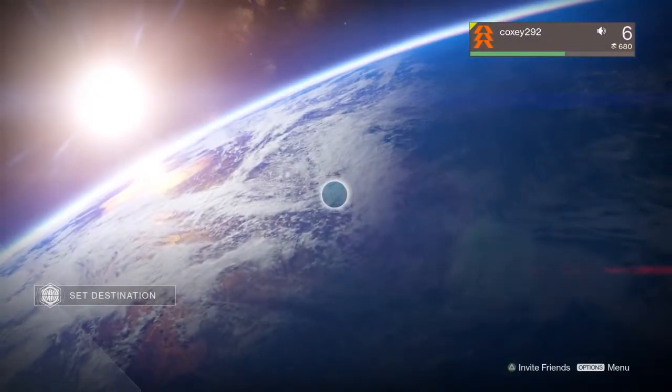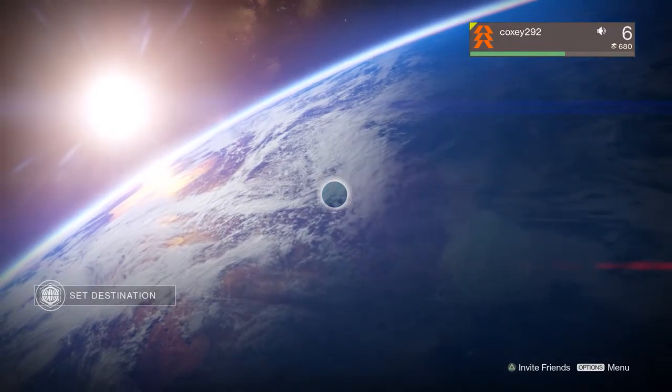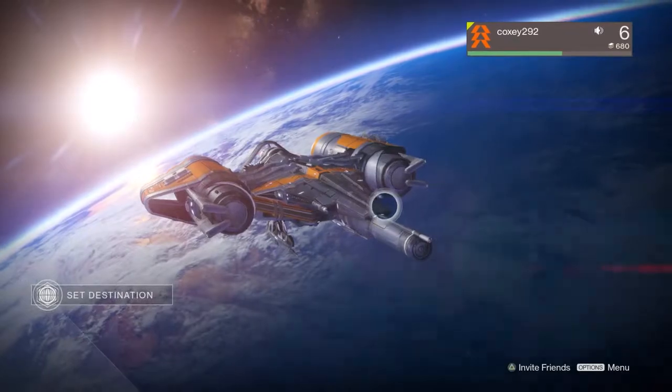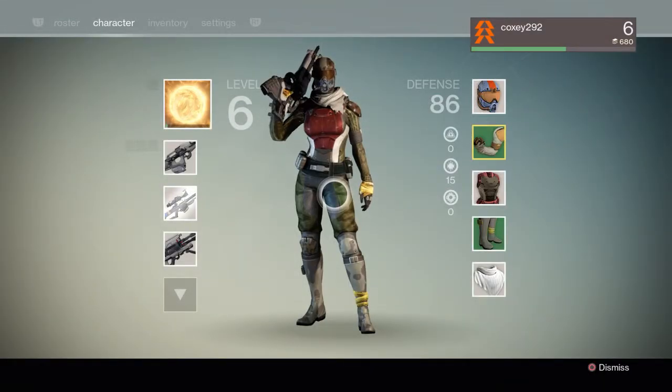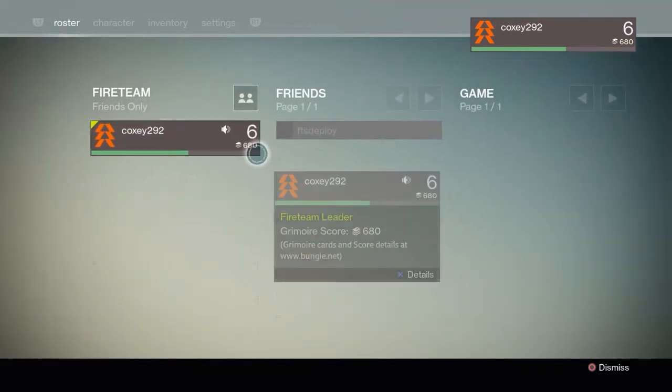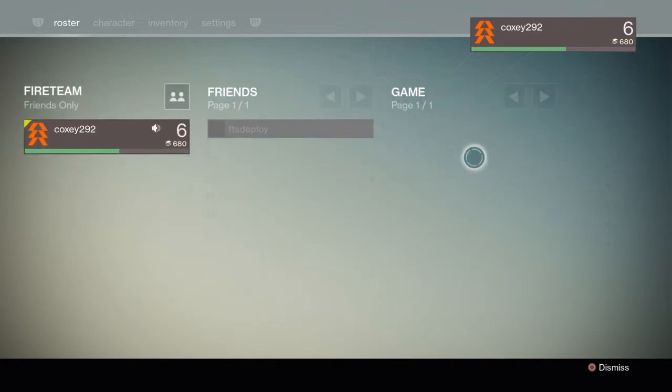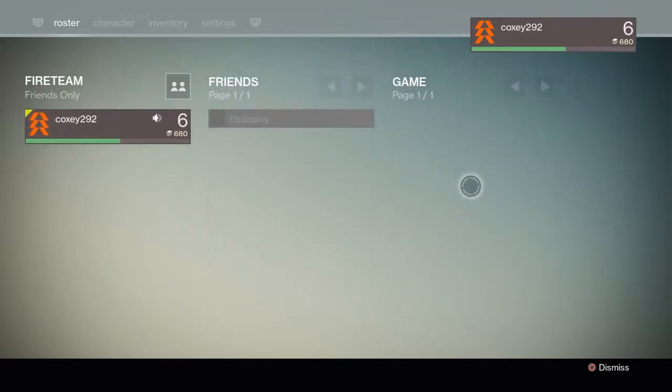After you load a character, you come to this screen where you can get into the options menu, your inventory, your character screen, and your roster — which is your fireteam, friends that are online, and people in the game in the same area as you.